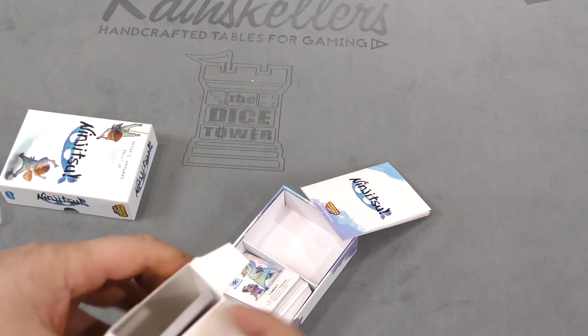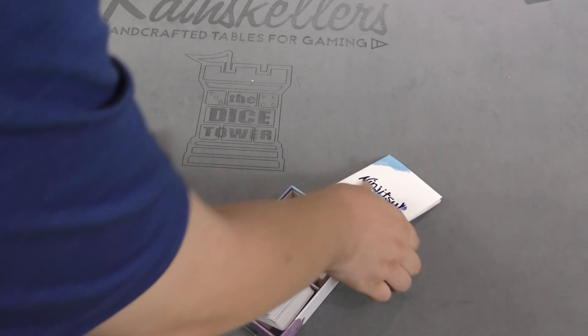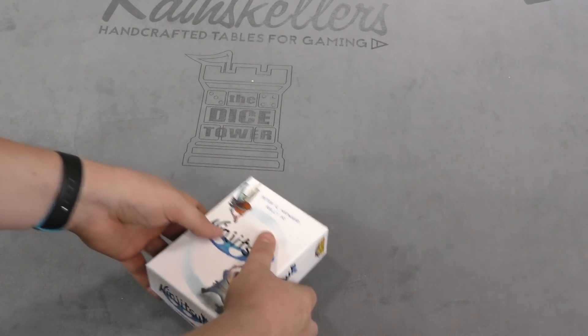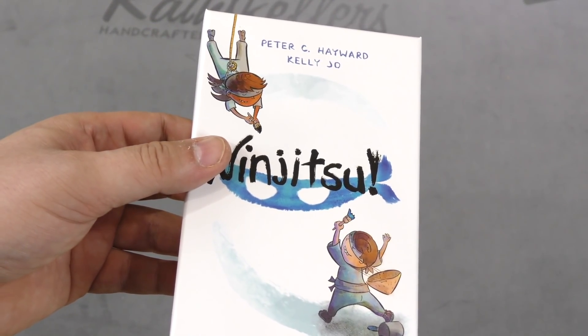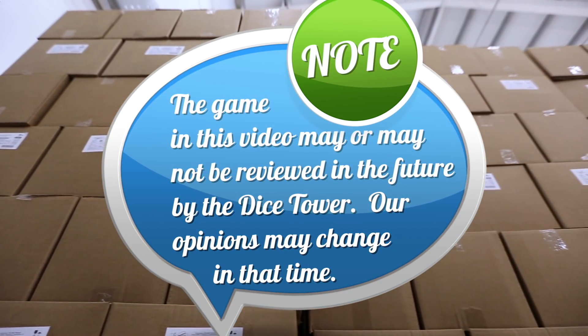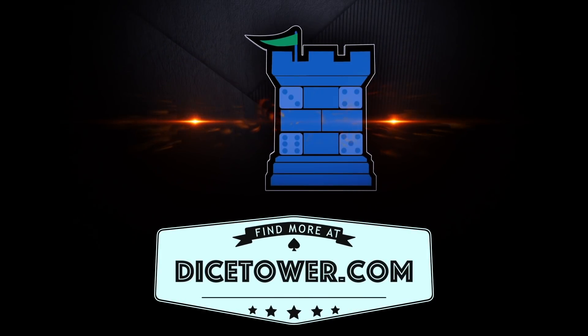I don't know anything about this game, but I like the look of it. It's nice and pretty and small. Jellybean Games has some nice sounding stuff. That is Ninjitsu — that's our daily unboxing for today. I'm Tom Vassell, thanks for watching the Dice Tower. Tune in every day for the Dice Tower's daily game unboxing. We'll see you next week!